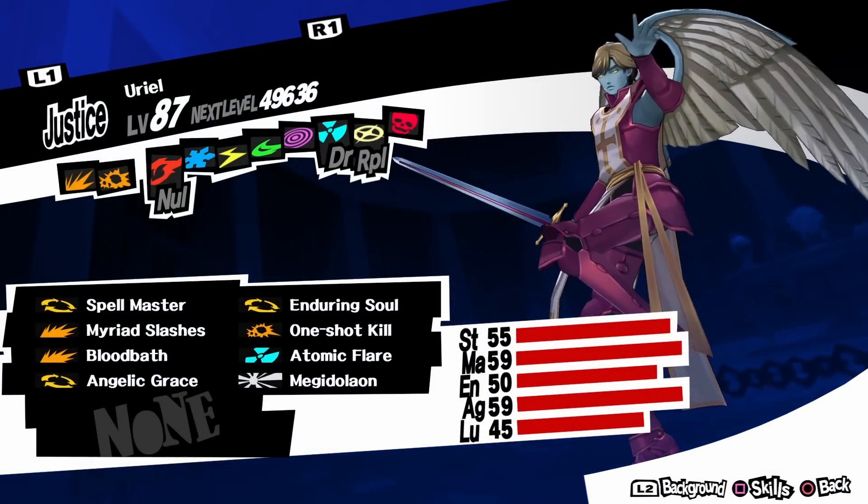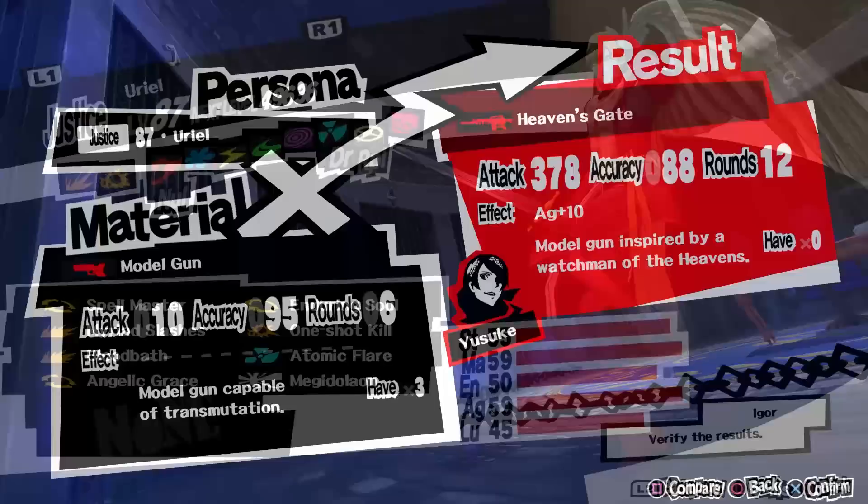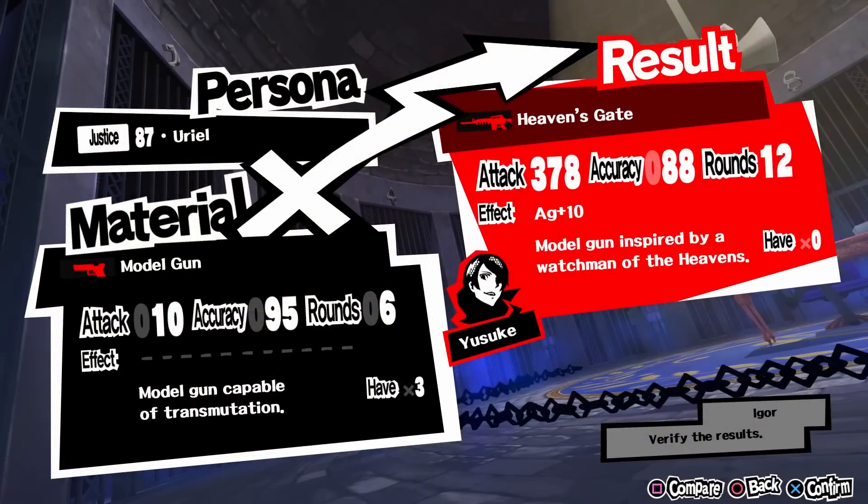For his best ranged weapon you need Uriel, a level 81 persona. The weapon is called Evan's Gate and it has 378 attack, and the effect is agility plus 10. Agility plus 10 is not a very huge amount, but it's still better than some of the previous weapons.